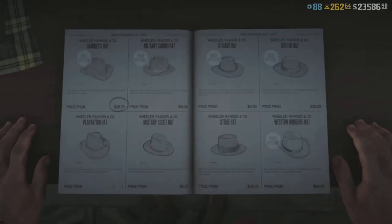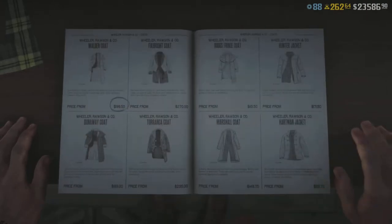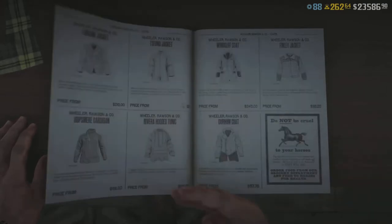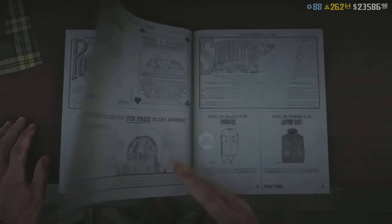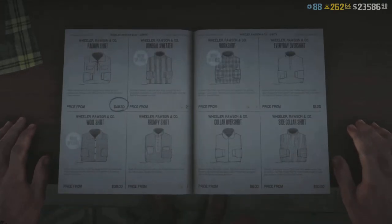So what we missed is some limited time clothing. I guess I wasn't entirely wrong — it's all been around before, so most of us probably have owned it. But we do have some hats, gloves, and coats that are going to be here for a limited time. We also have double XP on Head for the Hills, which is a hardcore series.